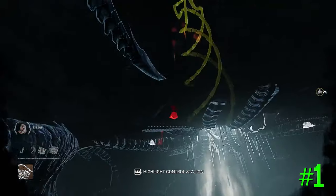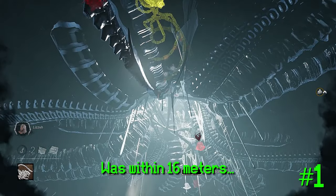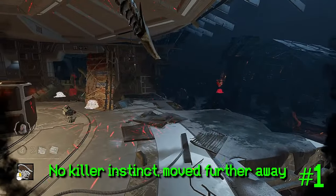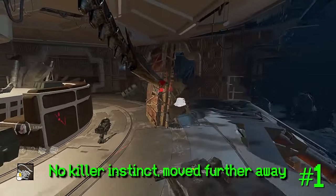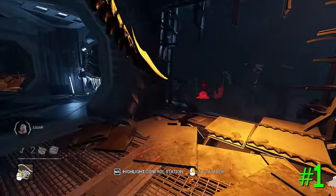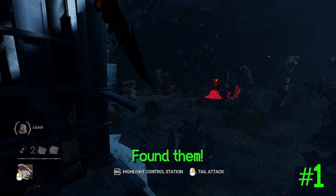Not only does this give you pinpoint information of survivors, but if you saw footsteps before leaving the control station and you do not receive the killer instinct, that means the survivors moved away, not towards you. So it's information either way. With this, there's very little need for info perks on the Xenomorph because you have so much information built into your base kit.